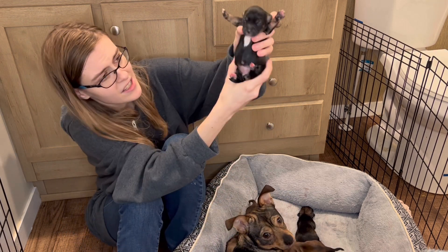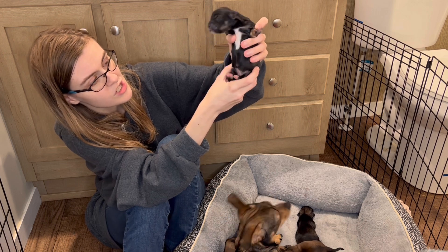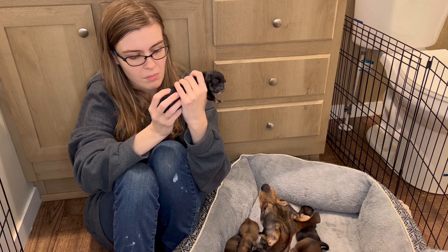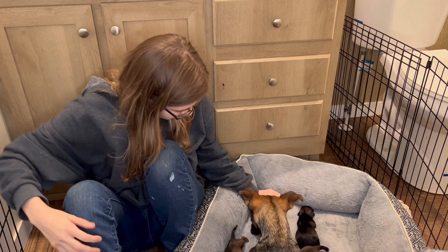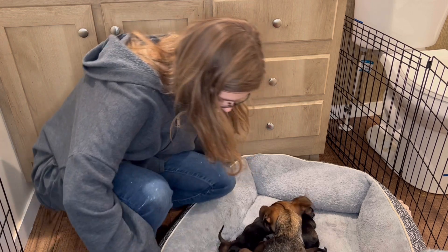This one is Sarah and she's a bit fidgety too. She has the biggest white chest of all the girls aside from Chunk Chunk. She's got her mama's look, but at the same time doesn't really have her mama's look. Her paws are black and white, but very beautiful.